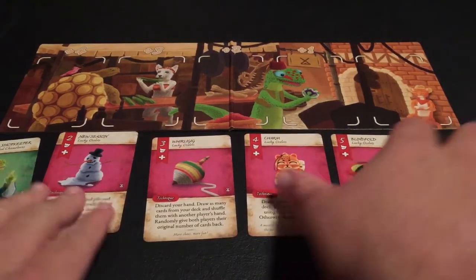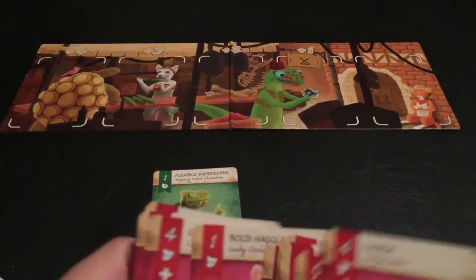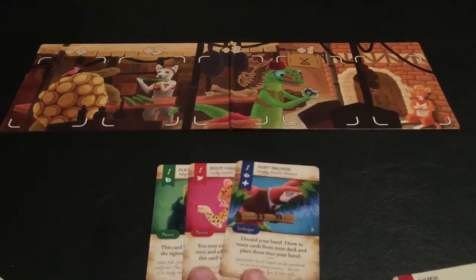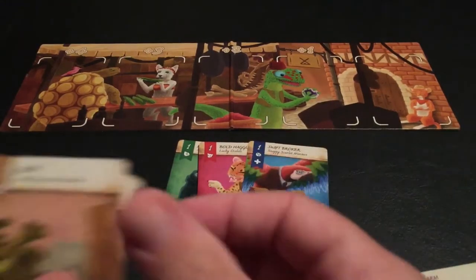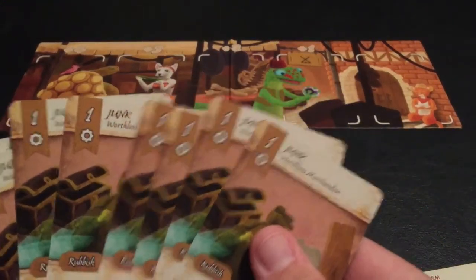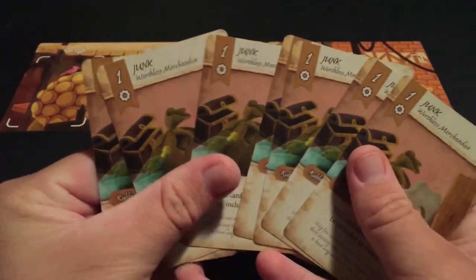Everyone starts with ten cards. In a two-player game, each player gets one of each of the three starting animal cards, plus seven junk cards, for a total of ten. Those ten cards make up their starting deck.